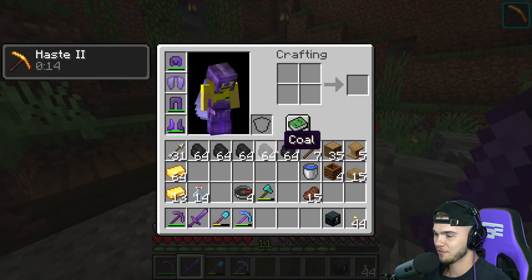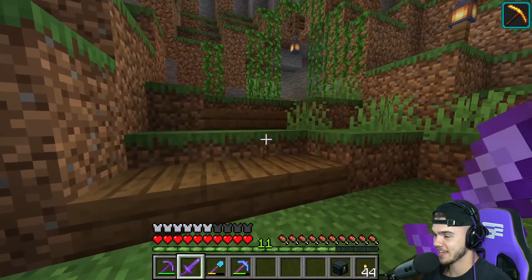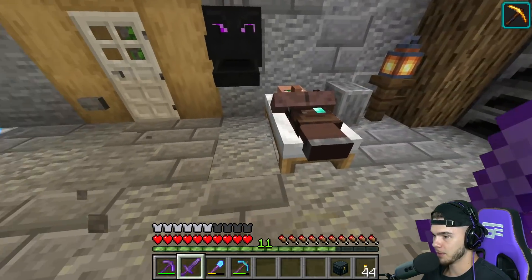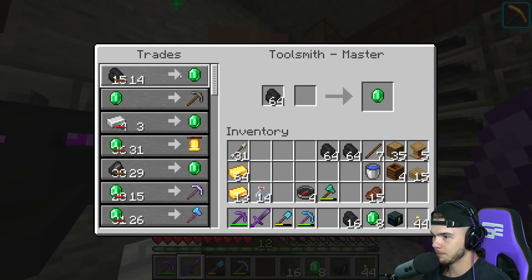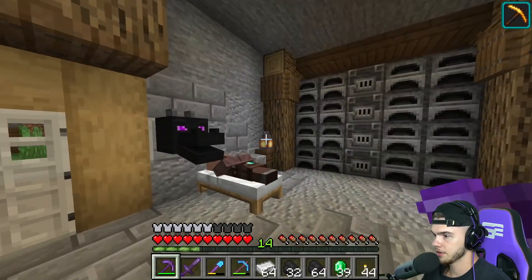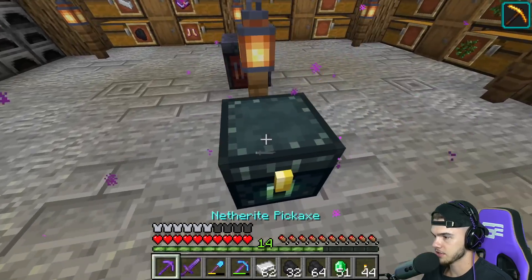We got five exact stacks of coal from that tower — that's satisfying. Now we should be able to get a bunch of emeralds. We almost got all the coal traded away — more iron. I'm not done trading yet. Okay, now you can go to sleep.